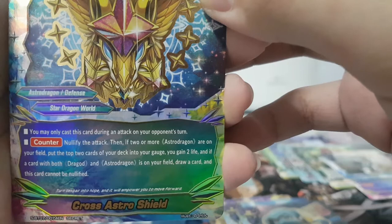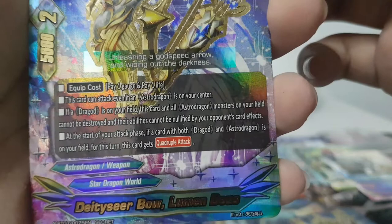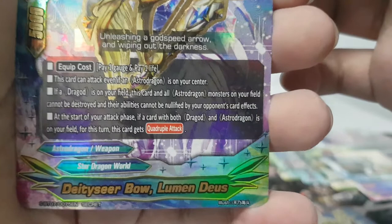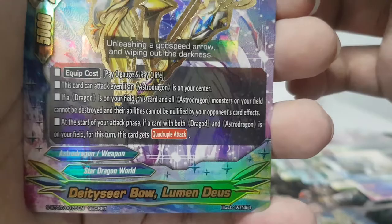Astro Shield — nullify an attack. If I have two or more Astro Dragons I get two gauge, gain two life, and if God Cross is on my field I draw a card; this card cannot be nullified. DT Cable Lumen Deuce — 5-2. Pay one gauge, pay one life; this card can attack even if I have an Astro Dragon on the center. If a dragon is on the field, this card and all Astro Dragon monsters on my field cannot be destroyed and their abilities cannot be nullified by opponent's card effects. At the start of my attack phase if God Cross is on my field, this gets Quadruple Attack! Overall I rate this secret pack 10 out of 10 — but I don't use this deck, so I'll have to trade or sell it.